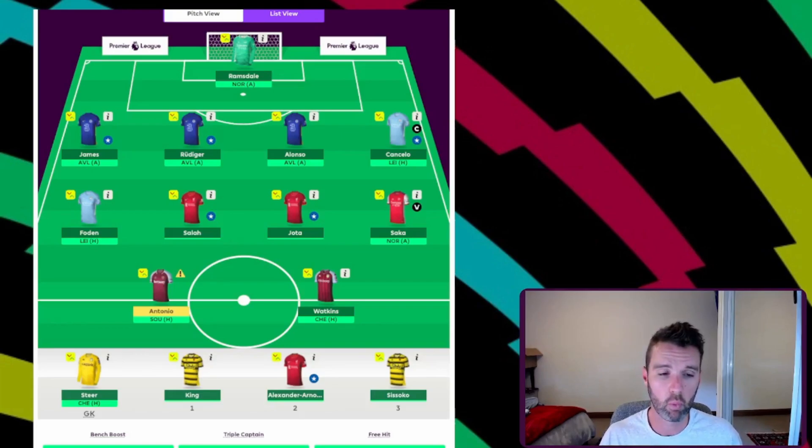If Chelsea and Villa were postponed, I would 100% be free hitting in Game Week 19. If Antonio is not playing, then it's probably a 75 to 80% free hit in GW19 — and similar for Foden as well. So that's what my team currently looks like. Let's go ahead and see what my potential free hit team could look like in Game Week 19 if I make the call to play that chip.